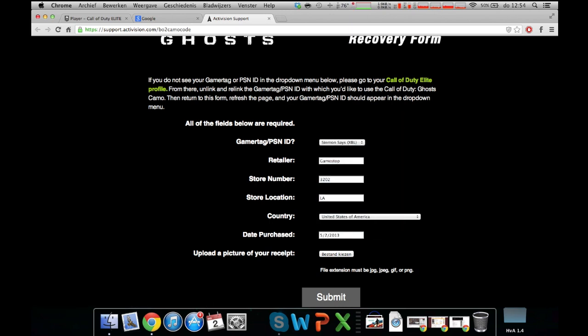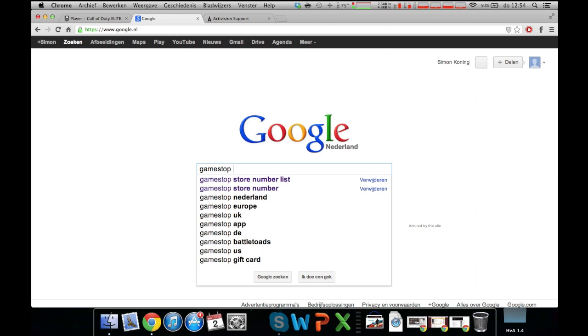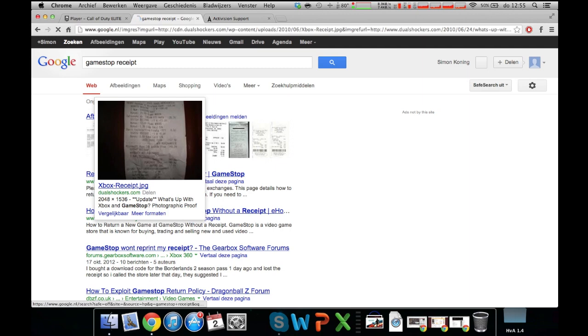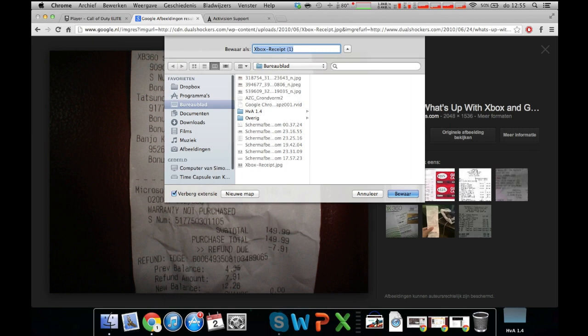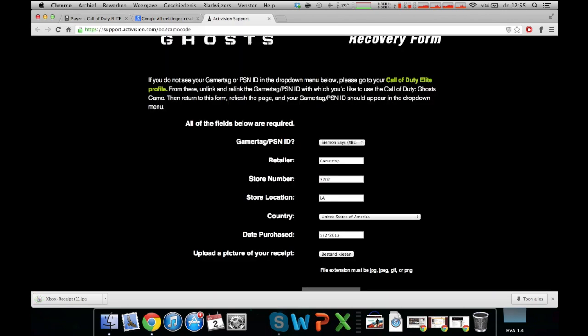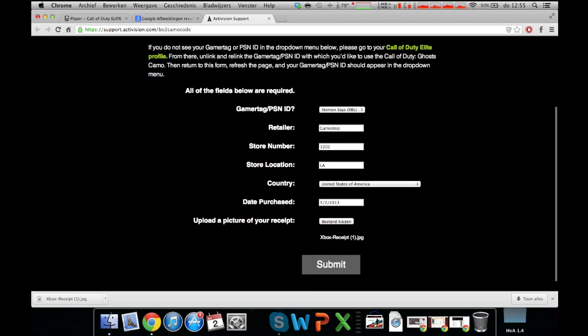Now you need to upload a picture of your receipt, so go to Google and search 'GameStop receipt.' Save one of the images to your desktop. Then go back to the camo site, click on the receipt field, and submit it.